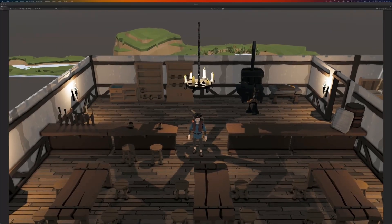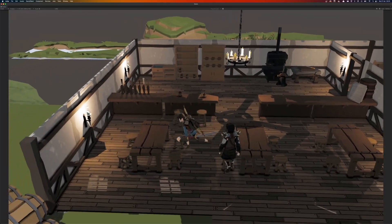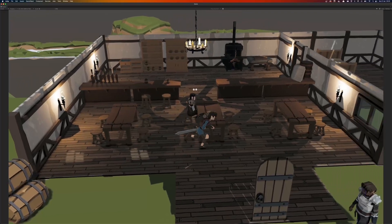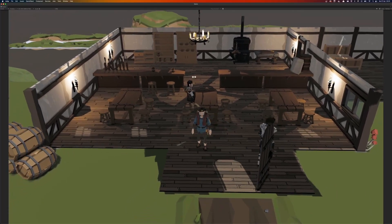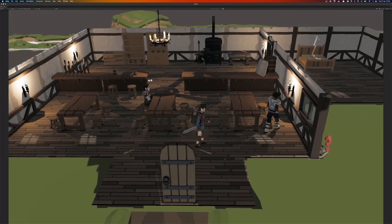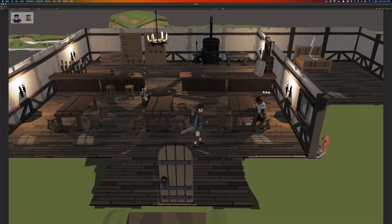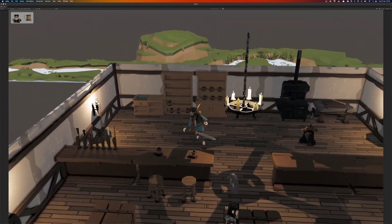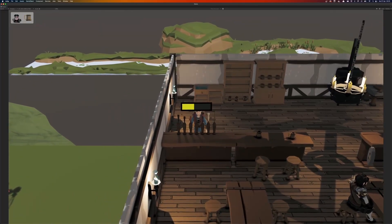When the tavern is marked as open for business, customers will arrive and order from a variety of menu items. All the art and animation shown here are mostly for testing purposes and are likely to change as work on the game progresses. Our first customer has ordered a tankard of beer, shown in the top left UI alongside their portrait. A tankard can be taken from the shelf and a beer poured at the taps.